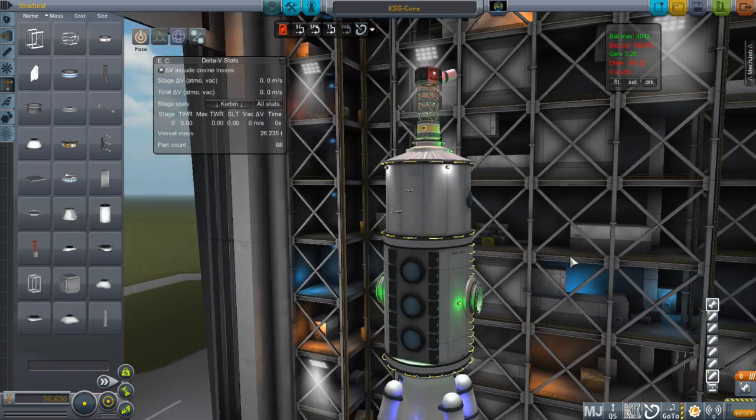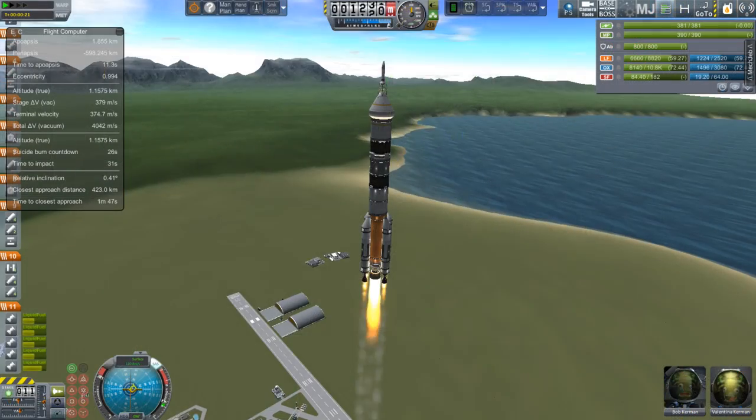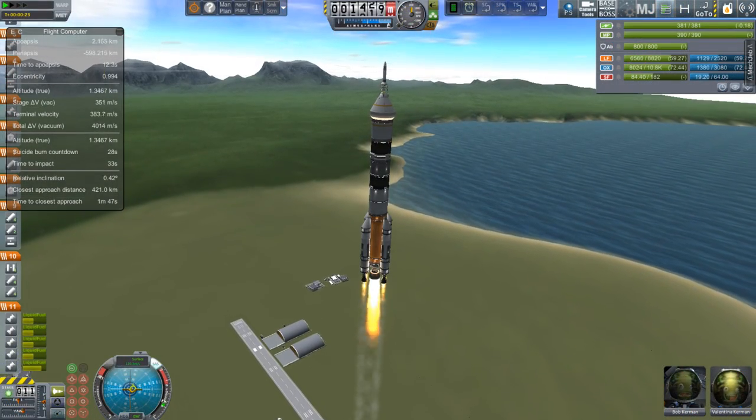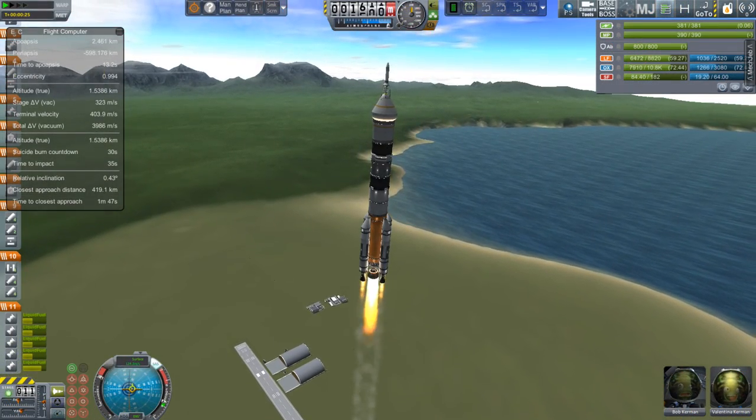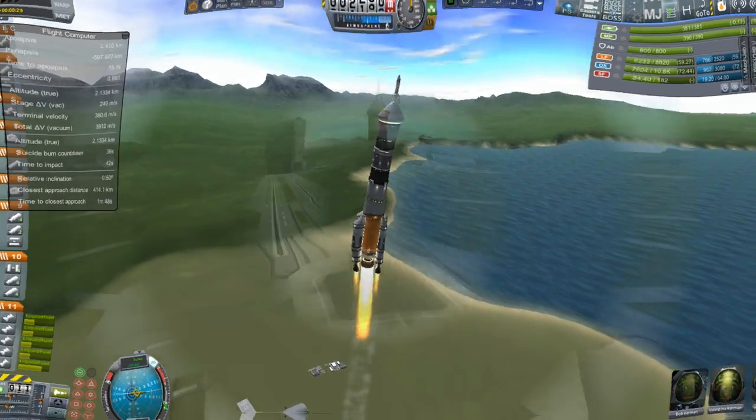For story purposes, we will only ever go in from these two docking ports right here, because this will be where the rest of the station is — and this other one is for supplies. Before that quick trip to the VAB, we were launching our crew. I didn't show you how I knew when to launch the crew, so I'll do that real quick — it's pretty simple, really.